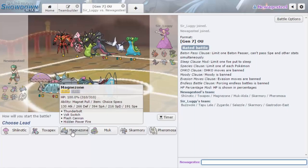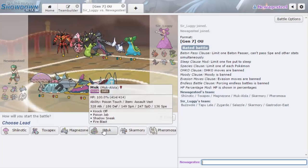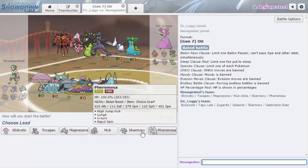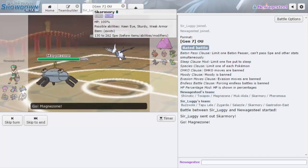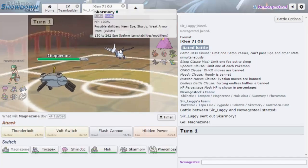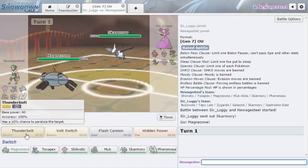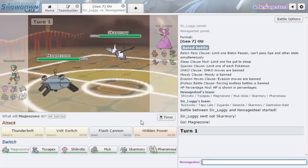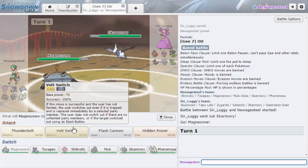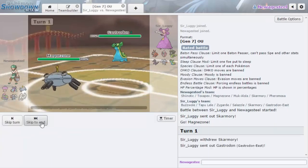I'm wondering if he wants to lead with Skarmory. I'm going to lead Magnezone. He does lead Skarmory, so if he's not Shed Shell then we trap him right away. We're Choice Specs so Hidden Power Fire will be able to KO him. I think I'd want to go for that in case he is Shed Shell — and yeah, he is Shed Shell. Okay, that's fine, good to know.